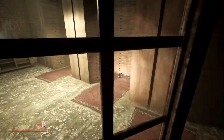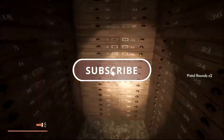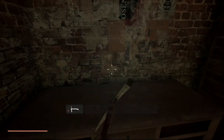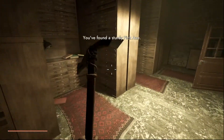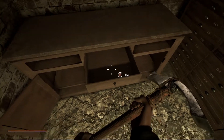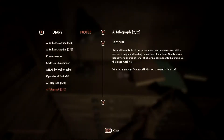Let's go on in here. What's that? Oh, pistol rounds — nice! Combat creeping in. A sturdy pickaxe. Let's break things — achievement there! Telegraph. Telegraph two: around the outside of the paper were measurements, and at the center a diagram depicting some kind of machine. 97 pages were printed in total, all showing components that make up the large machine.